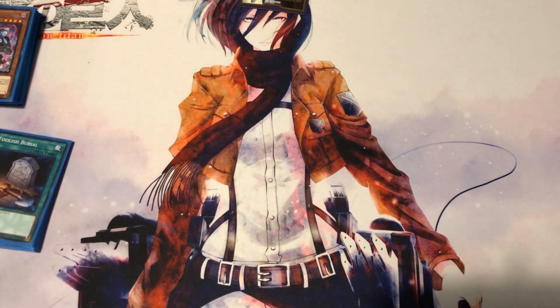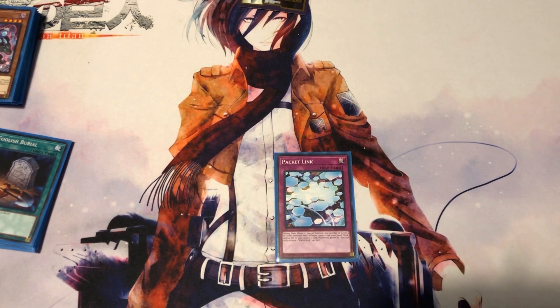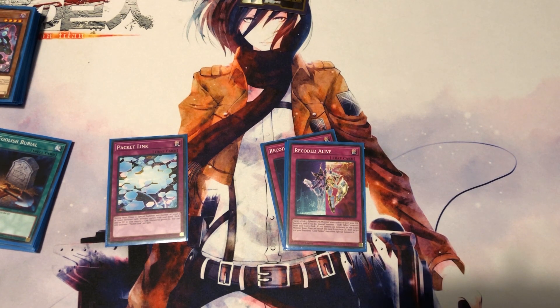Now the traps. One copy of Packet Link: during Main Phase 2, special summon any number of Level 2 or lower monsters with different names from your hand, deck, or graveyard to zones a link monster points to — once per turn. It really sucks that it's only during Main Phase 2, but it's a good way to get extra bodies on the field for link summoning, and their effects aren't negated.